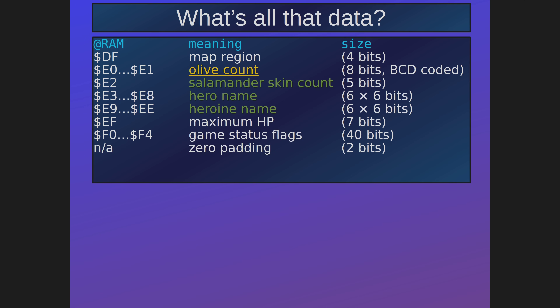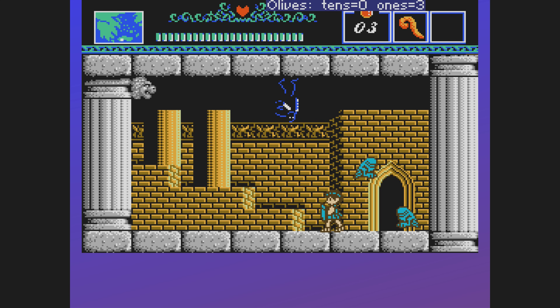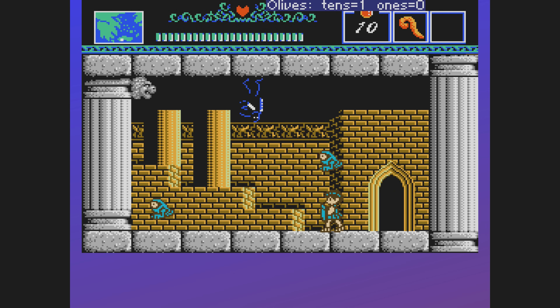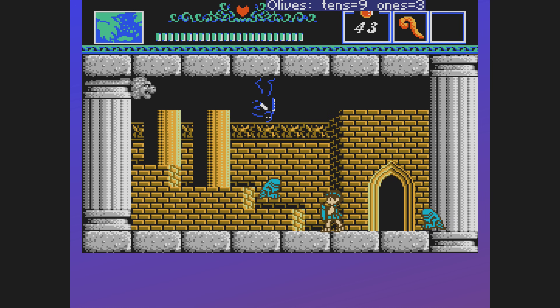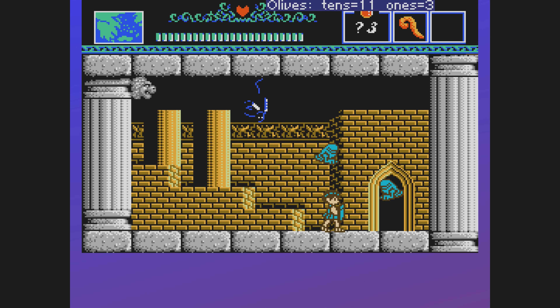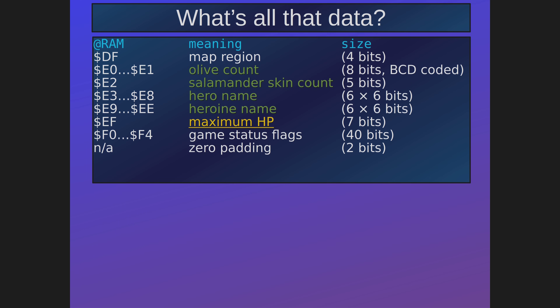The number of olives is coded in BCD — binary-coded decimal — meaning there is a ones digit and a tens digit. Both digits normally vary from 0 to 9, but nothing prevents you from putting a value like 13 there. If you place a value like 13 in the low byte, the game actually corrects it and moves the extra 10 over to the tens digit. If you place a high value in the tens digit, the game does not correct that — instead it renders 10 as a question mark, 11 as an exclamation mark, 12 as a period, and so on.